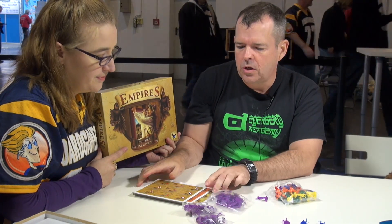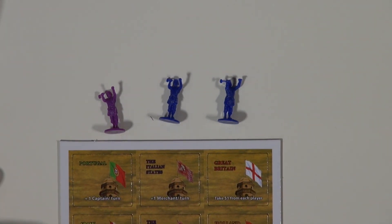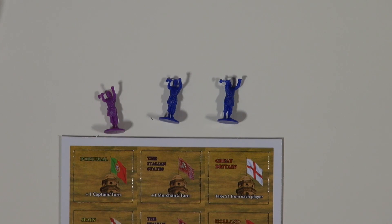It has some additional buildings. We also redid all of the Age one, two, and three buildings because the font changed — that was a font that belonged to Microsoft. So we redid that. When you get the game, you get a whole new set of tiles, so you can't tell the difference among the three.